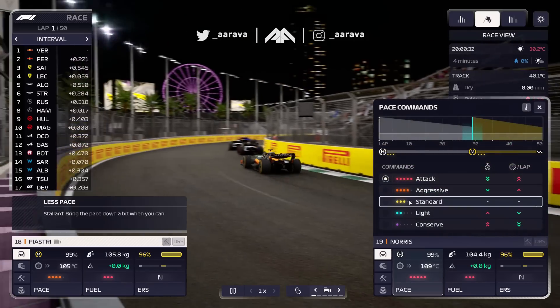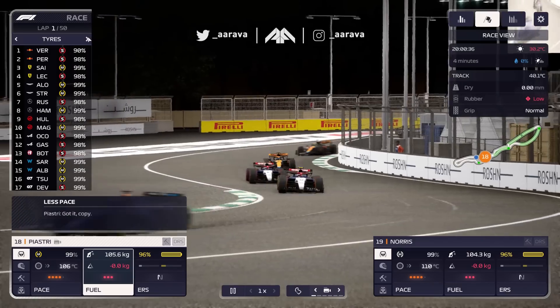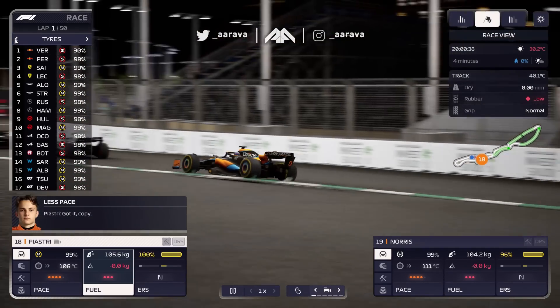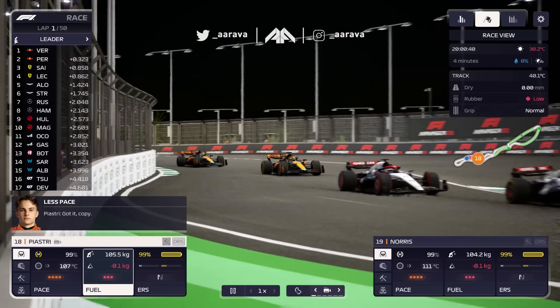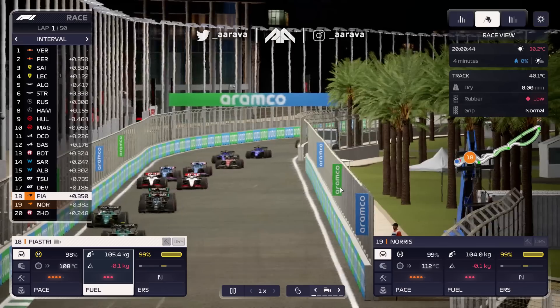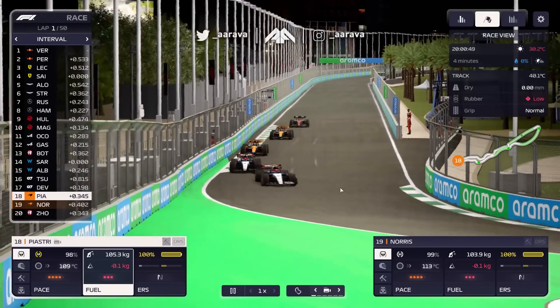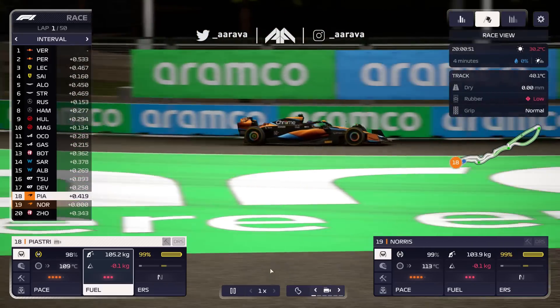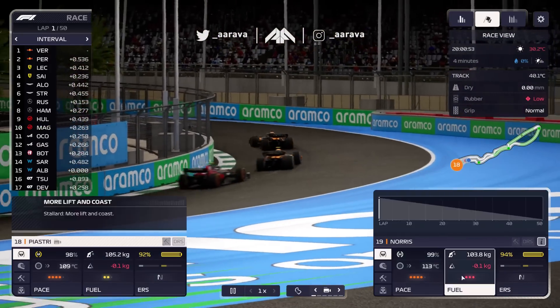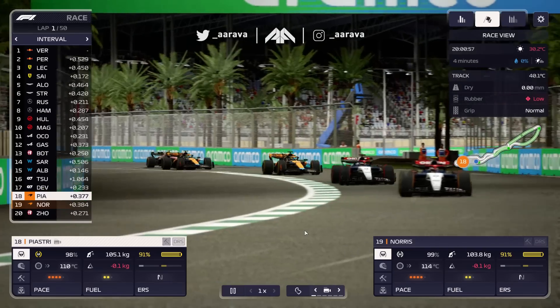Let's calm this down - our strategy is all about going long term. A lot of people are on soft tires, so there's definitely a two-stop race for many, which could give us a good opportunity to maybe jump someone like we did with Hulkenberg with Lando Norris and Zhou Guanyu at the Bahrain GP. Just play it long term, don't get too ahead of ourselves, and calm the pushing levels at the start of this race.